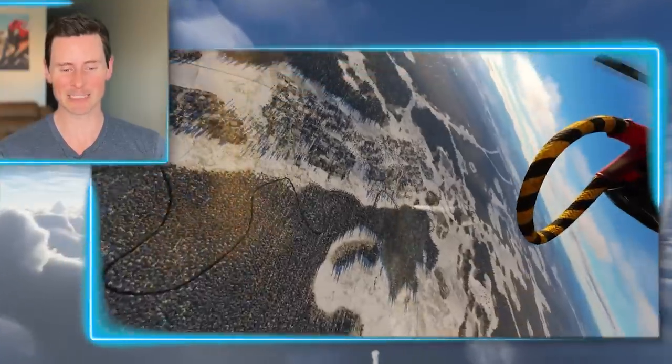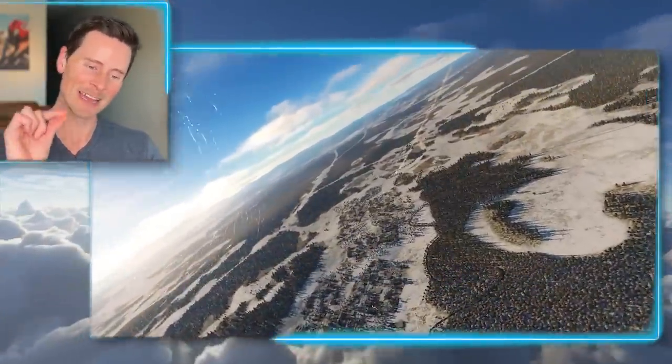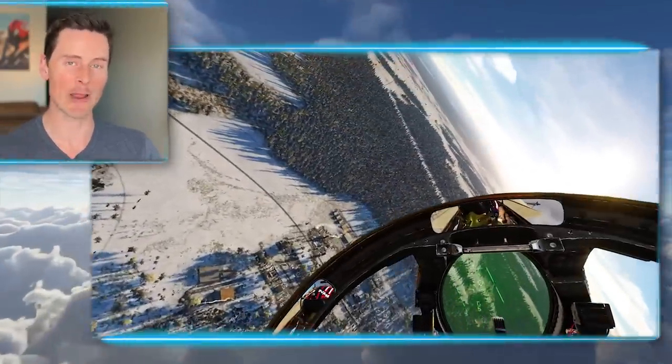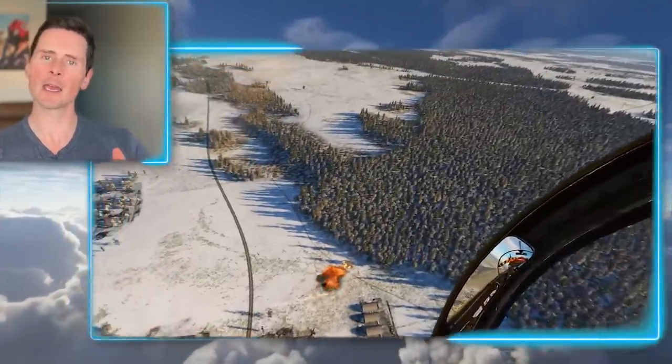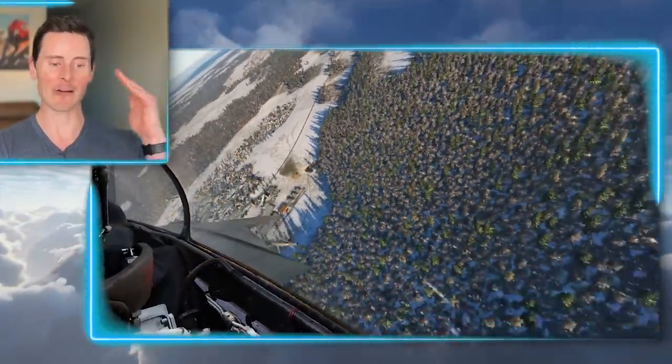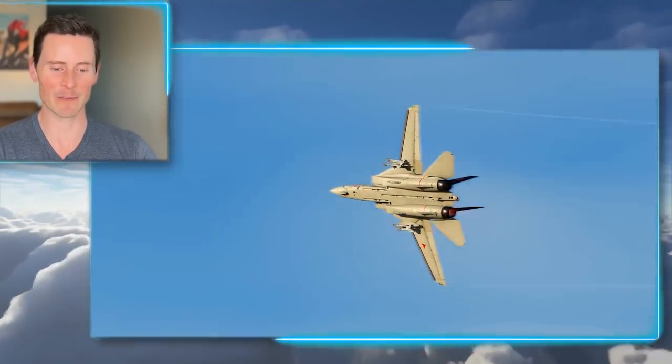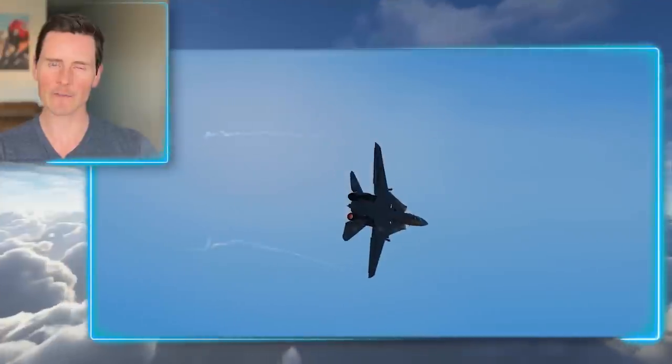That F-18 just flew through the HUD of the F-14 and he got a gun shot off. One of the things we would always say is there are no free trips through my HUD — if you fly through my HUD you're going to get some rounds thrown at you. I love that Maverick made that happen. If you're going through someone's HUD, get out of plane, because they're going to put rounds down range right at your forehead.